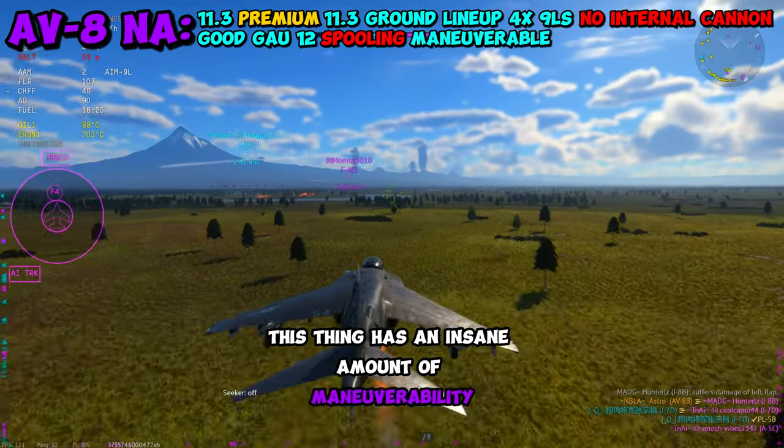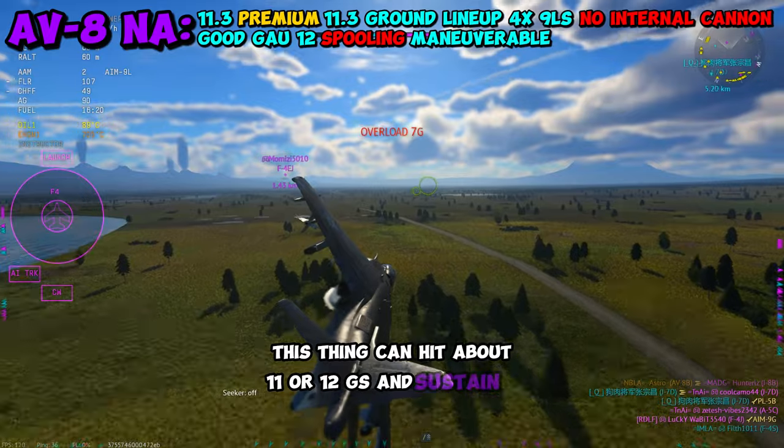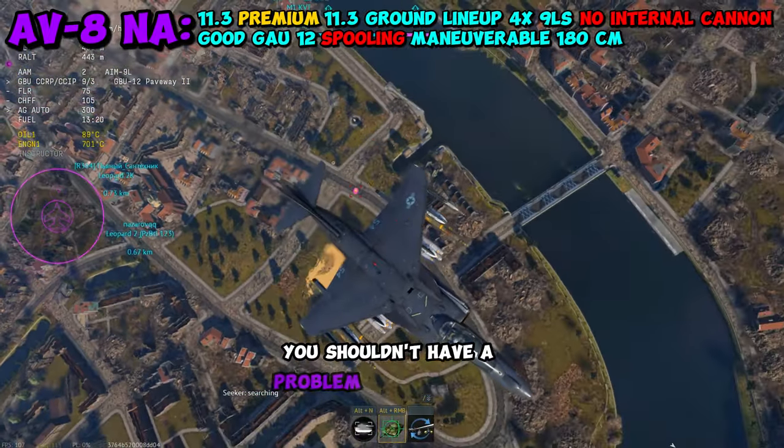This thing has an insane amount of maneuverability for a Harrier. On the first turn, it can hit about 11 or 12 Gs and sustain it. Not to mention, it gets access to 180 countermeasures, which is pretty good for its BR bracket — you shouldn't have a problem with defending.